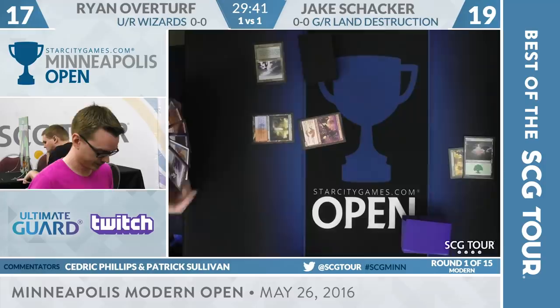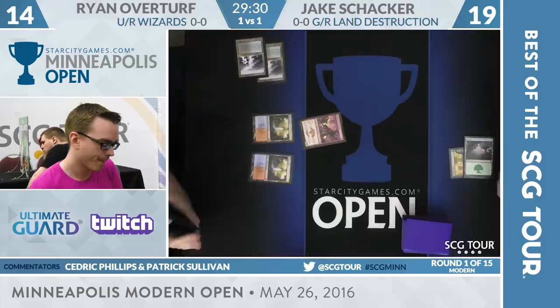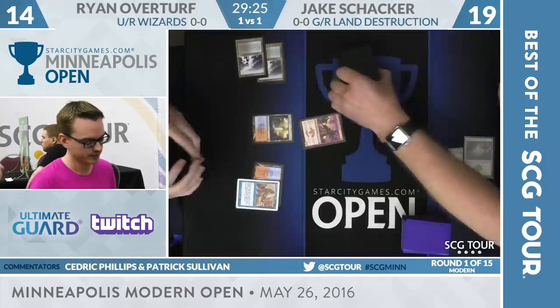Red is the name for the Utopia Sprawl, of course, as Overturf will sacrifice Blue to Delta yet again, down to 14. Looks a lot like game number two — we'll see if the result will be different for Ryan, as he lost that second game. He will play a Sleight of Hand, triggering the Swift Spear.